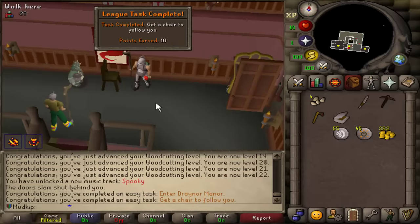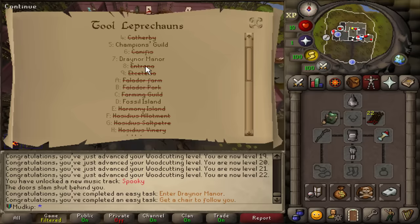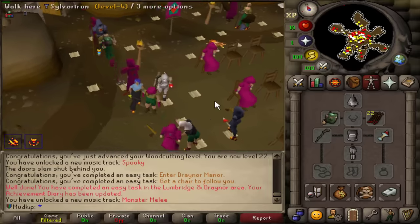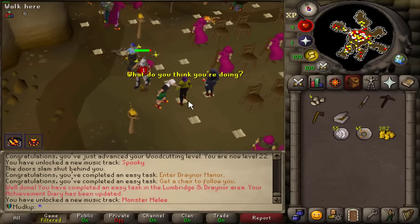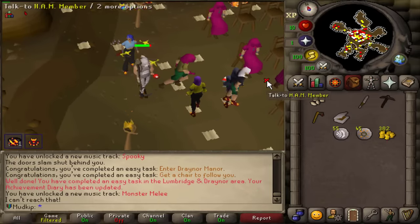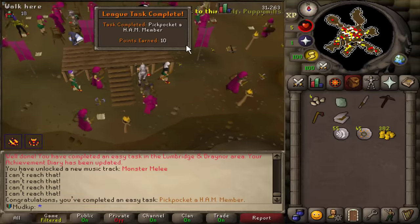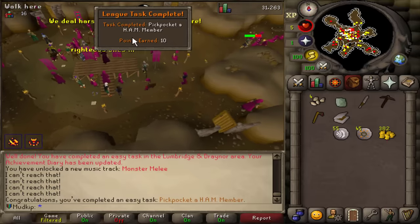Get the chair to follow you — no way! I got my first pet — oh. The pets are in alphabetical order, so that helps. I need to go to the HAM lair — I just need to pickpocket one HAM. I probably should have brought food. Hopefully I can get one without dying. Got one! People with Trickster are just laughing at me.